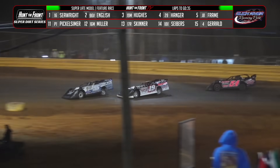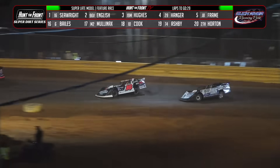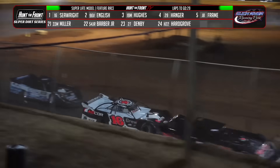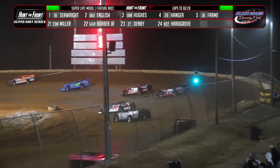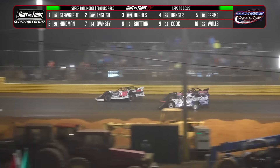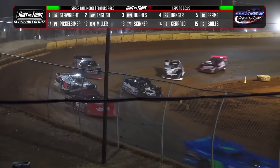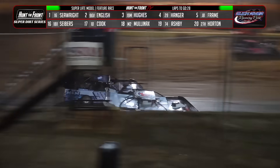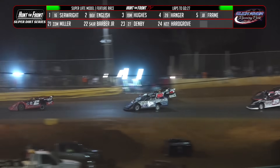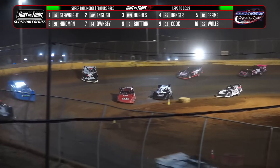English will slide the lap car in turns one and two, but that gives Sam Seawright about a three-car-length advantage out front. English trying to get a run down the back straightaway. Seawright going to the bottom, working in lap traffic. English riding with him, looking for room to make a move. Seawright slides up in front — Caleb Ashby in the 74 car. Here comes English, he'll dive to the inside in turn three. They're wheel-to-wheel off of four, down the front straightaway. English throws it in turn number one, noses out in front of Seawright. Seawright with a half-car length advantage on the high side in turn three.